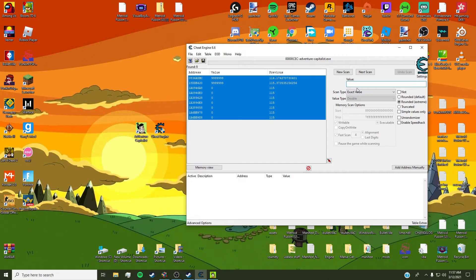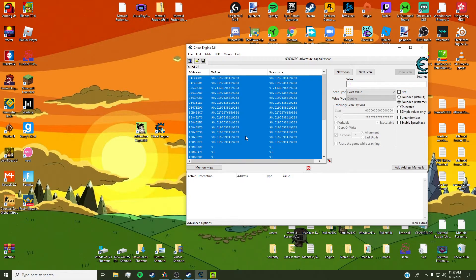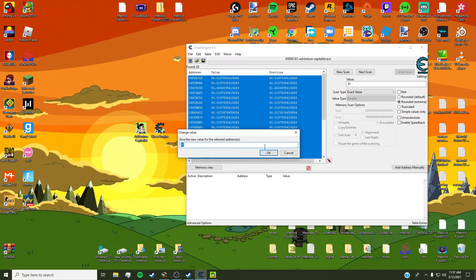Then you want to go here, type 91, new scan, first scan — bam — Control A, select values, and then make it 999999. Go back to the game, buy something else, same process — you get the gist.